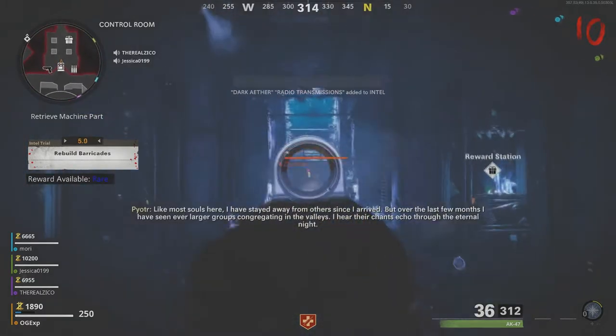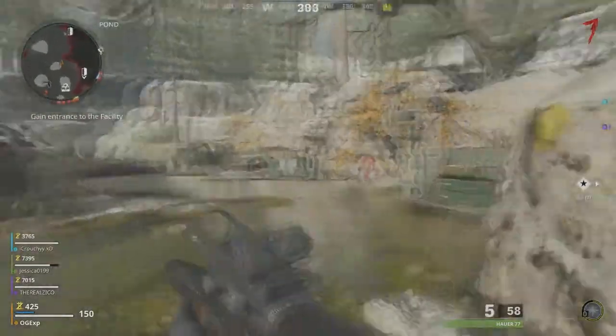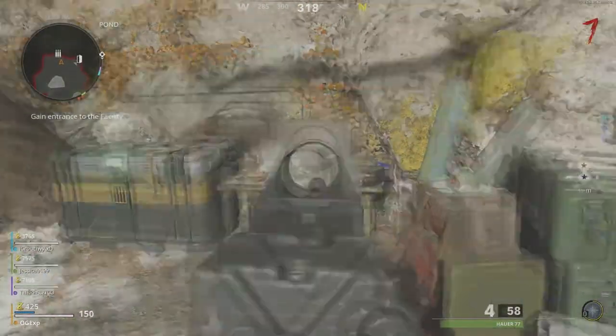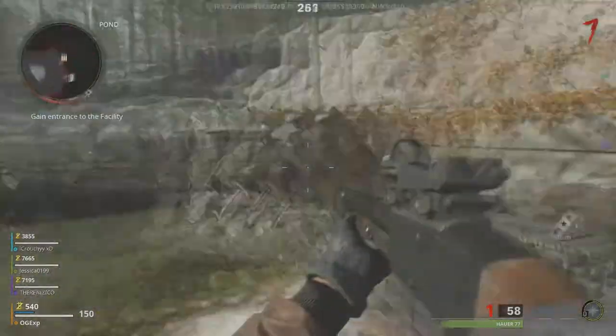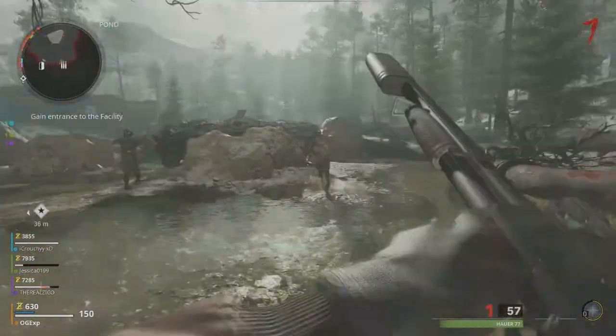Moving on to the next way you can get yourself some Intel pieces. This is in the pond area and this is the Maxis Intel pieces — it's actually for this radio or communication device, whatever you want to call it. It only spawns in once per game and there's three of them in total. All you need to do is make your way over to pond, pick it up, then restart your game.